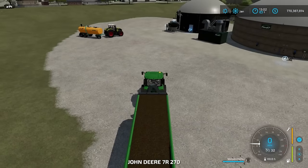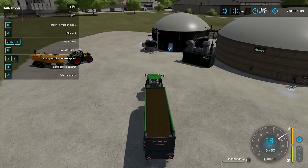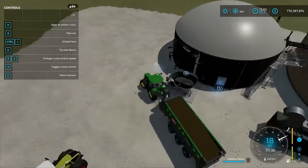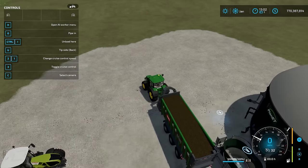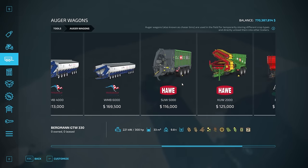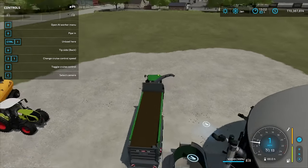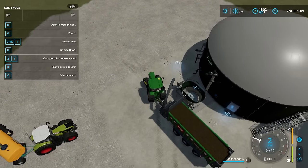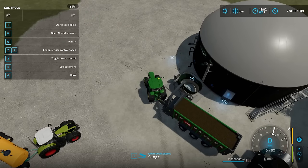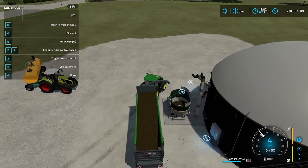However, this vehicle found under auger wagons in the store is essentially an auger wagon for silage. I have the pipe out. If I hit U to tip — 'tip side pipe' — I can move the pipe over here and get silage to go in. So I can use this to put silage in if I wanted to. I'll put a little bit in — that'll be plenty.